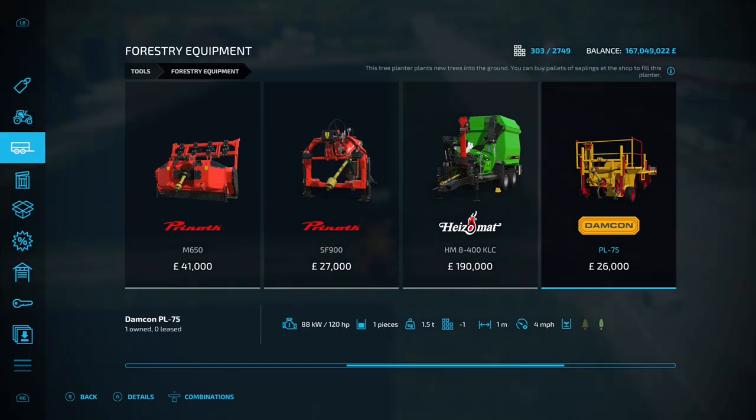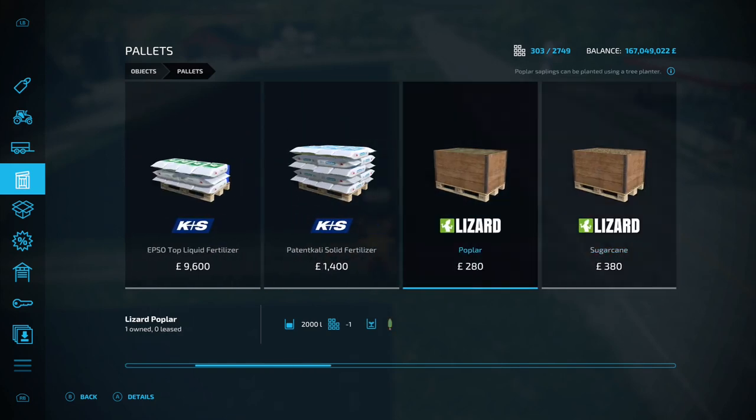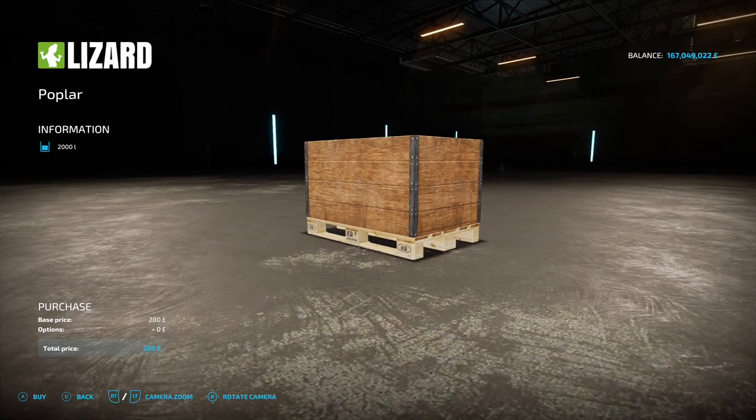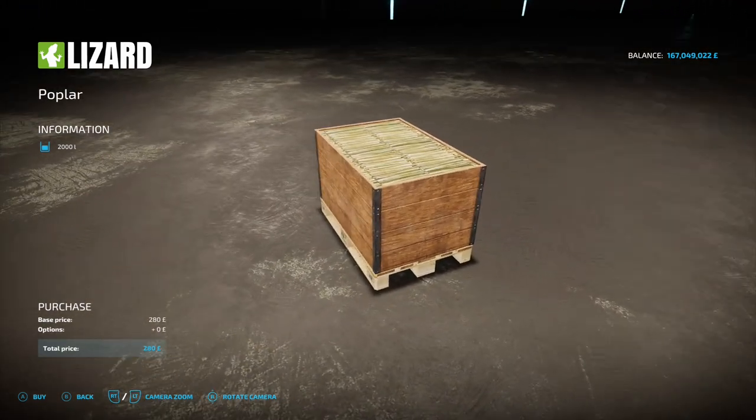Where seed is concerned, you don't get seed as such. You need to go into the shop menu and to Pallets, because you're going to get yourself a pallet of poplars. They're 280 to buy and you get 2,000 in that pallet. That's what you're going to need.